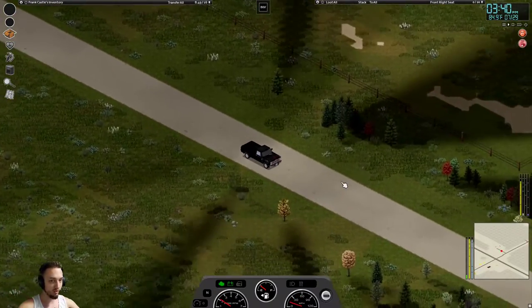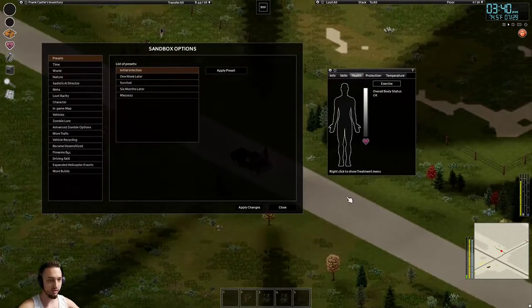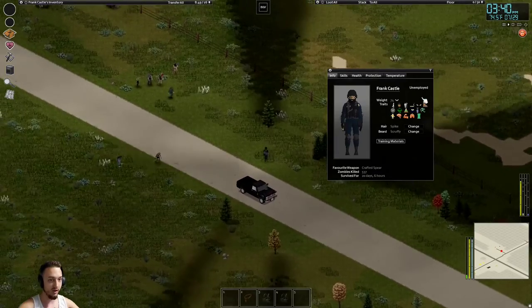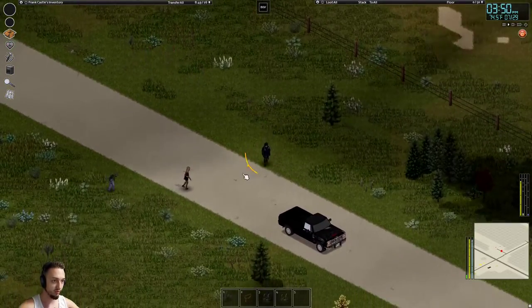Quite a few zombies over here, actually. Why don't we take these guys out real quick? Let's also check our kill counter — see how that's doing. We got 537.